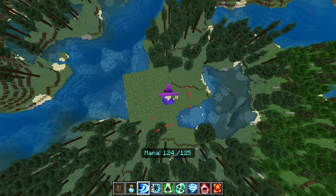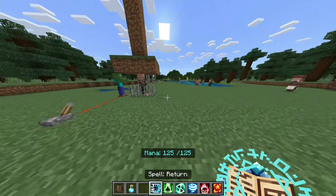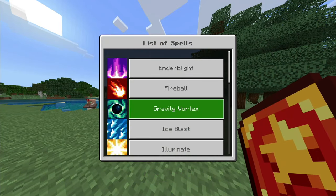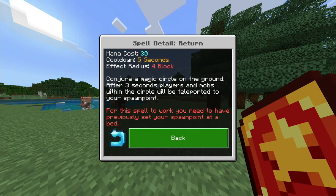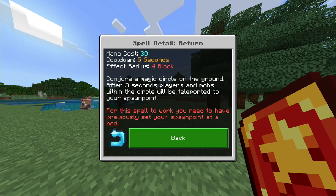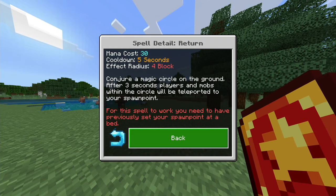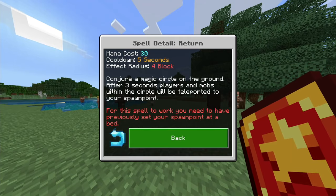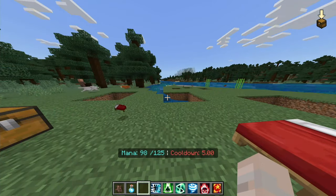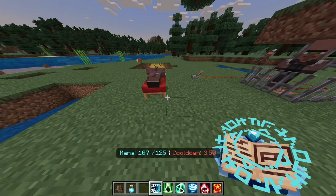Next we got a spell called Return — we'll just read this one. Return conjures a magic circle on the ground, and after three seconds players and mobs within the circle will be teleported to your spawn point. This is like a magic mirror from Terraria — that's actually pretty useful.